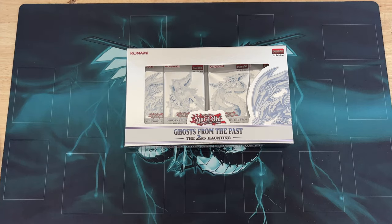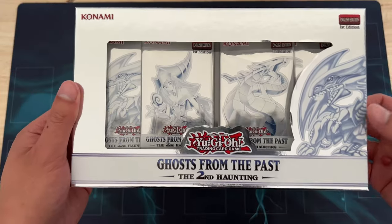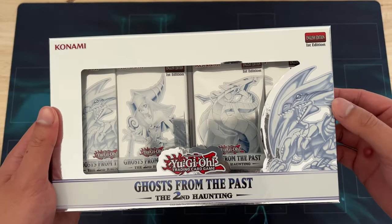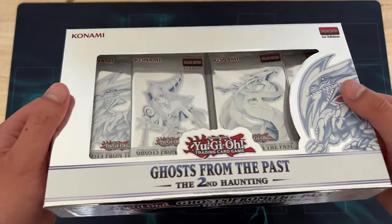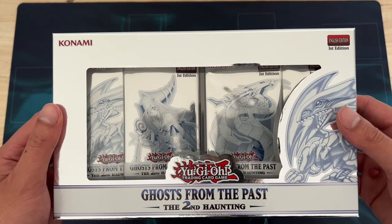Hello and welcome. Today I'm unboxing Ghosts from the Past: The Second Haunting. This is part of those special edition sort of boxes that Konami releases. Recently we had Magnificent Mavens — you can see that in one of my first videos — and this one was released June/July of this year.